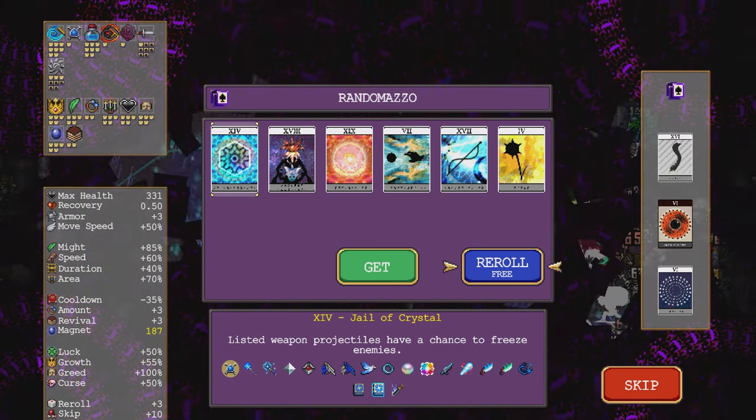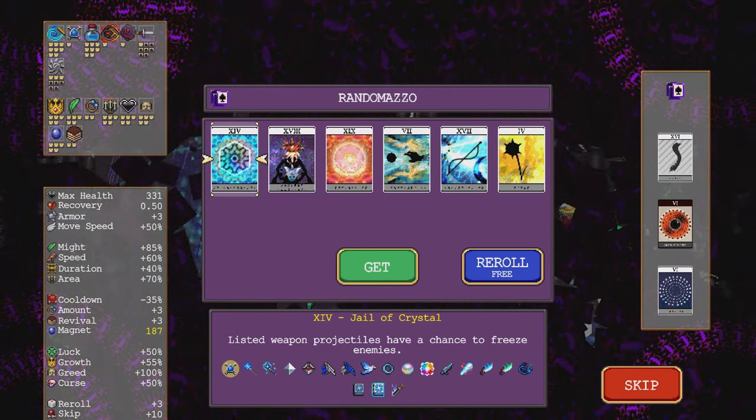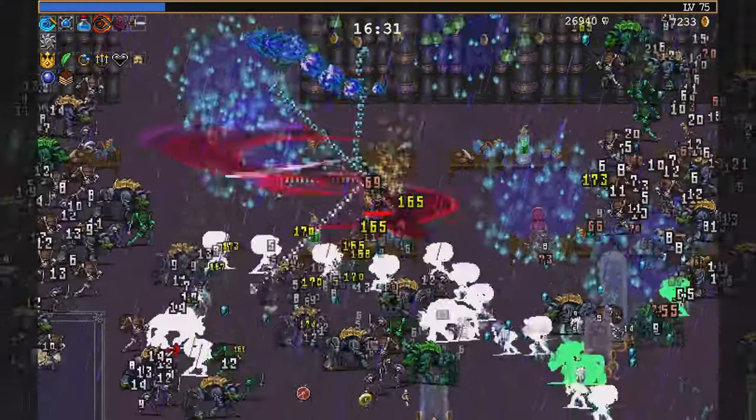Ooh, extra arcana — now I can get Beginning. Oh, it has a chance to freeze. Very nice, I didn't notice that last time.